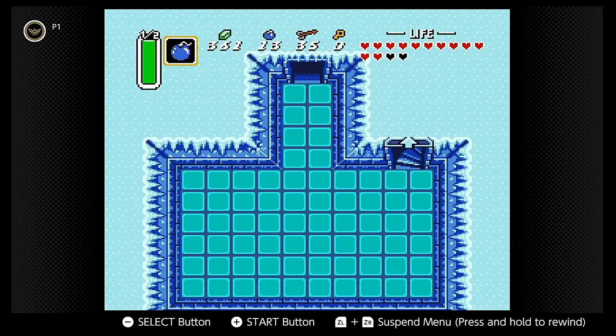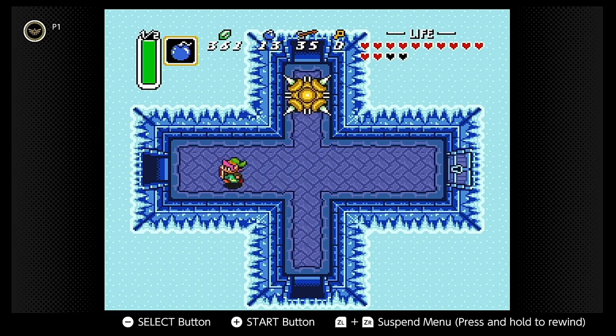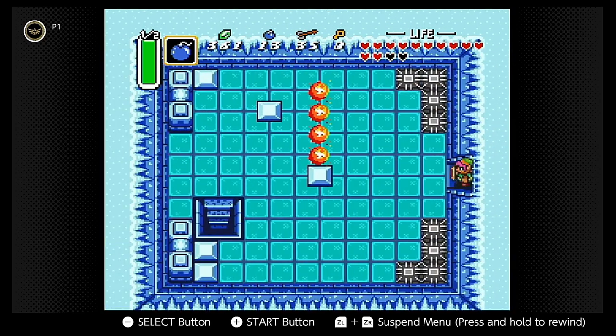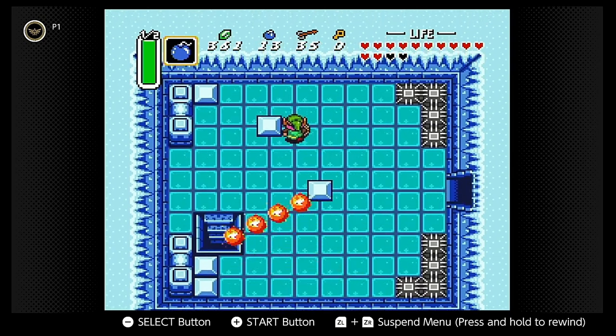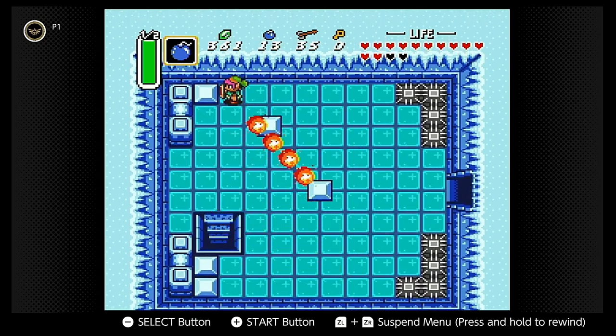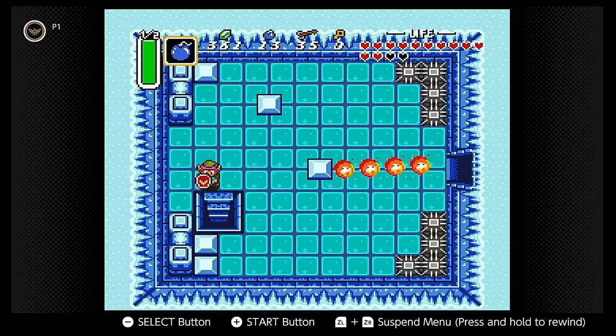A second cross-shaped room on basement level 3 also stood out. It features a giant spike trap which behaves like the classic spike traps from the original game — in that game, the traps hurl themselves at Link when he is in direct line of sight. Traps elsewhere in this game have either bounced between two points or sat completely still. Players must trigger the giant trap, move out of the way to avoid getting hit, and then take a branch of the cross they want to tackle.